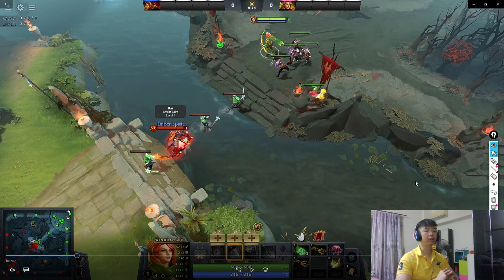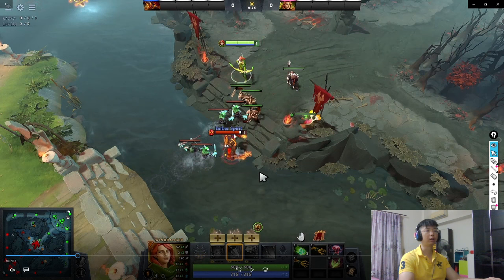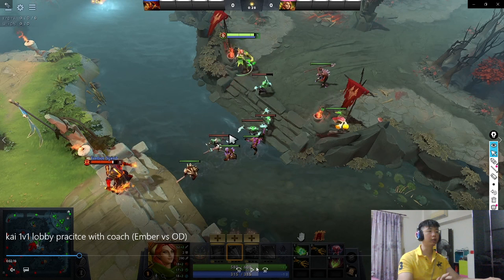Now we've rotated the heroes — I played the Windranger and he's playing the Ember Spirit. My job as the ranged hero is to right-click him every time he attempts a creep. That's my form of punishment. As long as he wants to take a creep, he needs to know he's losing health. So immediately I'm already clicking him — I'm going to keep clicking him until he tries to run out and burn me, or he's doing more damage to me than I'm doing to him. Just like that, I've already gotten 3 hits on him. That's my form of punishment.